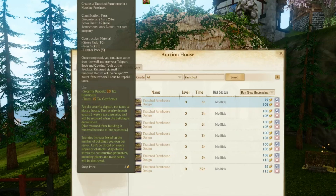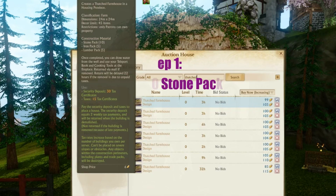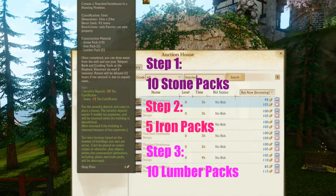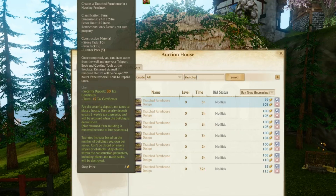For starters, it is considered a farmhouse. Like I said, it's a 24 by 24 lot. You can put a total of 45 items in the house, and as always, only patrons can own property. In order to build this, you have to build in order: you need 10 stone packs, then 5 iron packs, and then 10 lumber packs. You also have to have your tax certs, which is 30 tax certificates. I think I had to have a total of 45 because right here where it says security deposit — 30 tax certs — and taxes 15. I believe I had to have both of those, so I paid a total of 45 taxes when I built this.